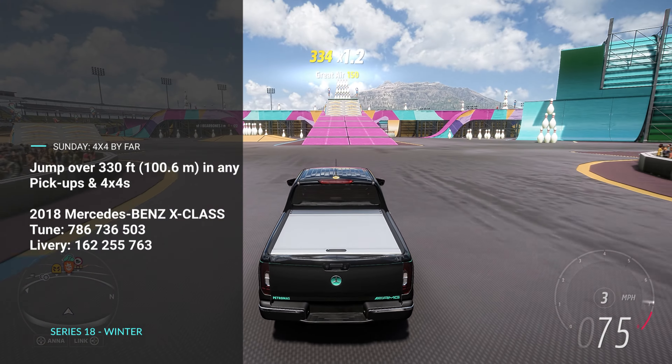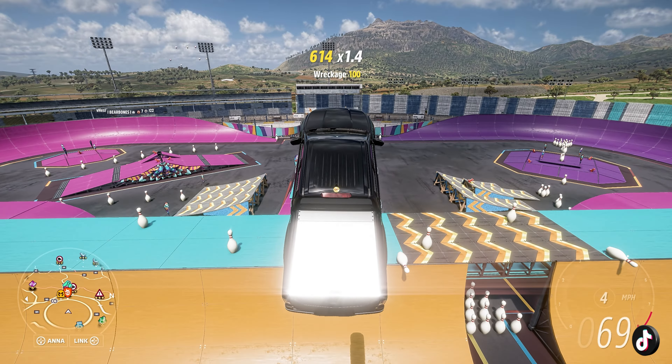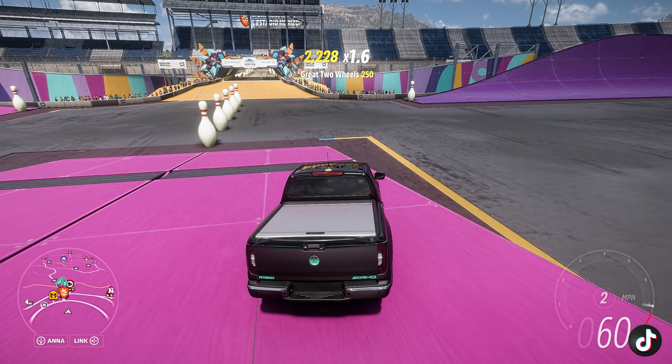On Sunday, we have 4x4 by Far. Jump over 330 feet in any pickups and 4x4s. You can do this anywhere — you can do it at the Stunt Park, jump off the side of a mountain. You're going to have a good time falling.